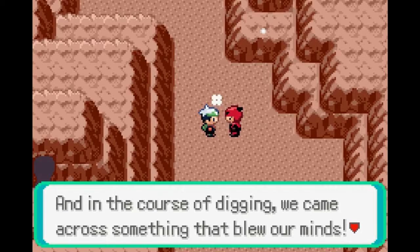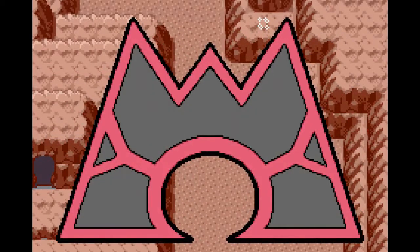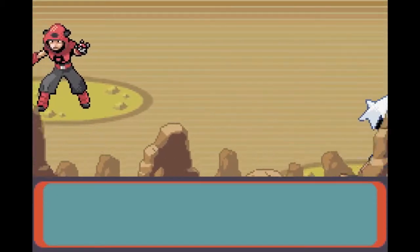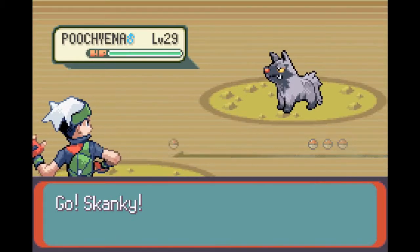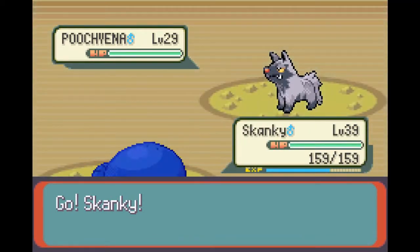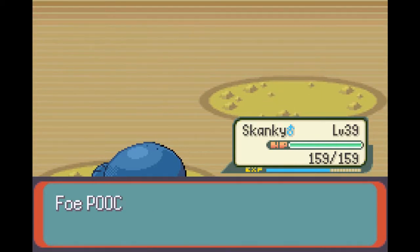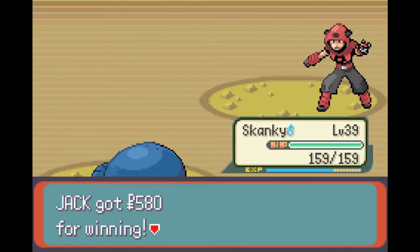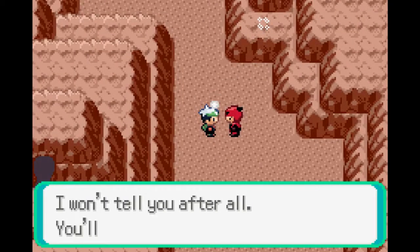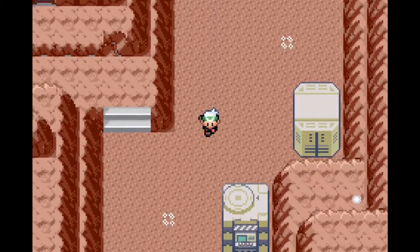So this is the magma hideout in Pokemon Emerald. This is an area that's actually exclusive to Pokemon Emerald — not in Ruby or Sapphire at all. In those games it's one team or the other and you go to their hideout near Lilycove. There are some Pokemon you can catch here — only three though: Geodude, Graveler, and Torkoal.